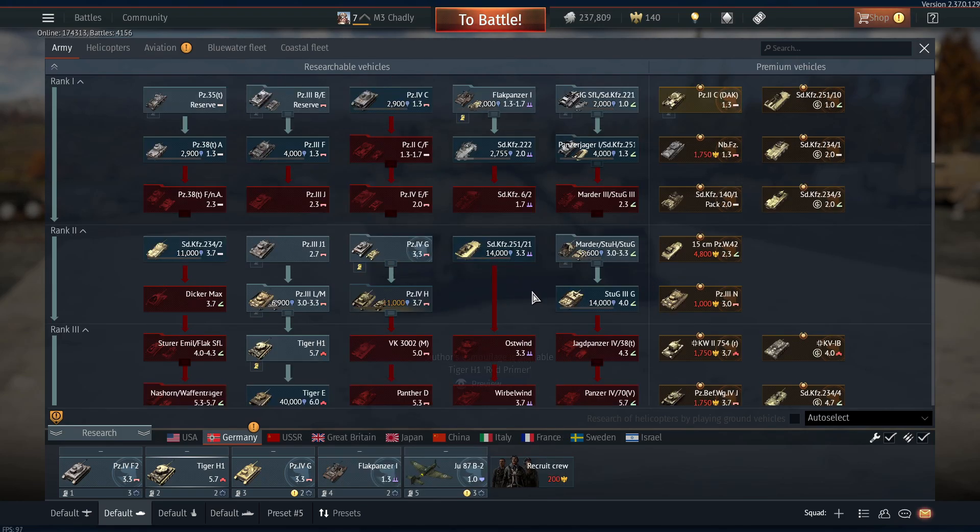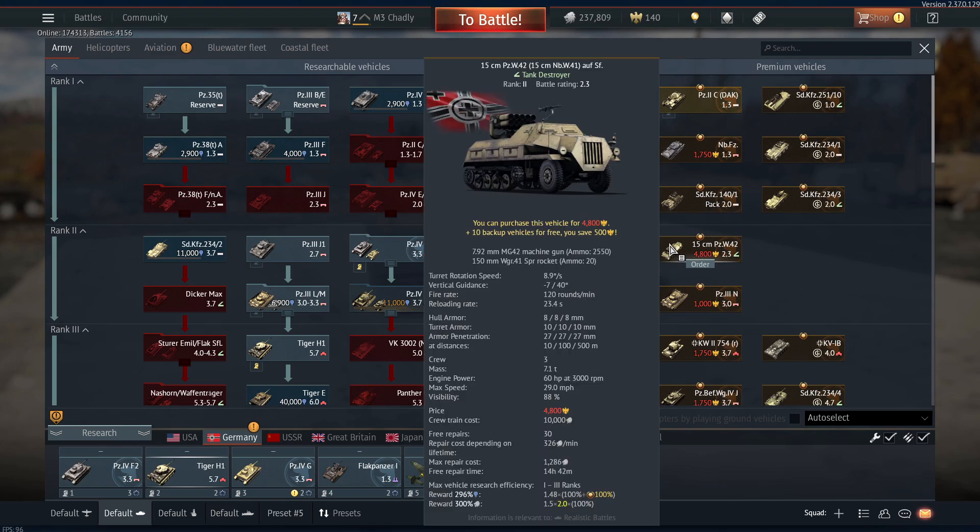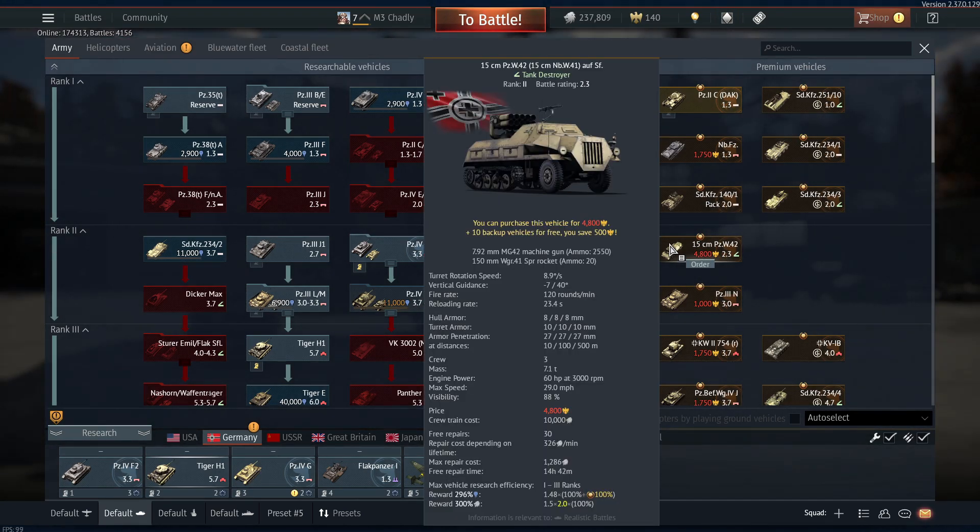Each game was getting around 2,000 to 4,000 research points. And obviously this changes if you have a premium account or you're playing a premium vehicle — you'll get pretty much twice the amount of research points.